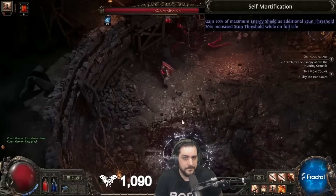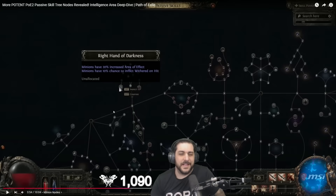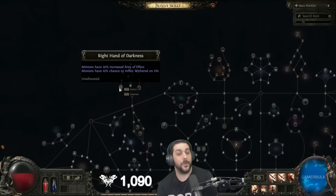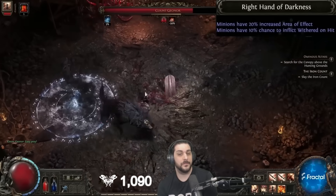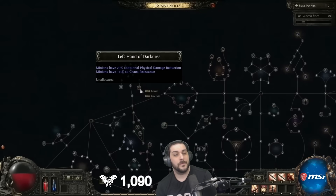Let's look at a few minion nodes on the left outer edge — and shoutout to Dreamcore for this video. Right Hand of Darkness grants 20% increased AOE to your minions and gives them 10% chance to inflict Withered on hit. This is going to be really good to combo with chaos abilities when you have minions that attack quickly or just a lot of minions hitting enemies.